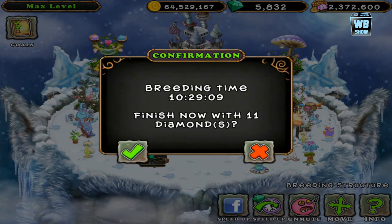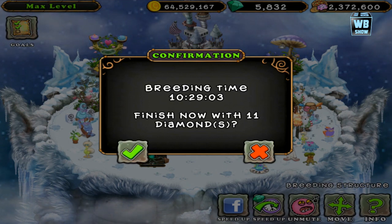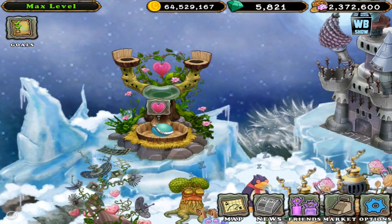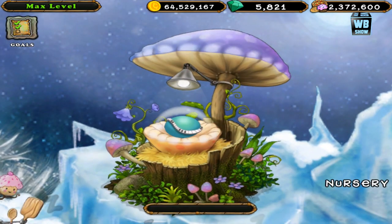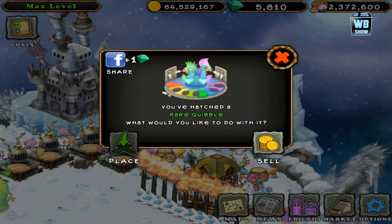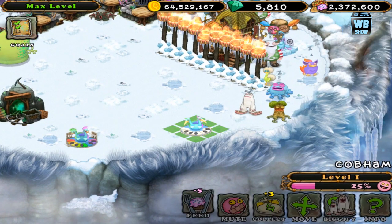There it is: 10 hours, 29 minutes, and 59 seconds — essentially 10 hours and 30 minutes. 11 diamonds — I keep calling them gems, but it doesn't really matter because in every game there is premium currency, they just rename it. It's the exact same thing. Again, 10 hours 29 minutes and 59 seconds, 11 diamonds to fast forward.